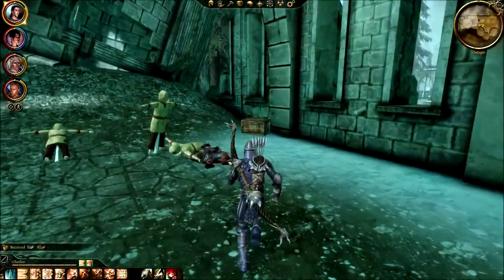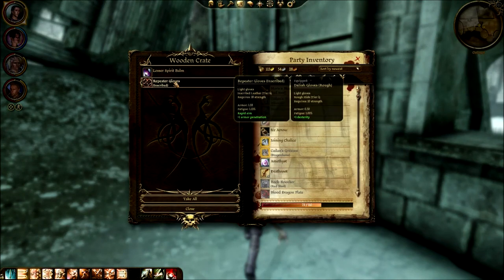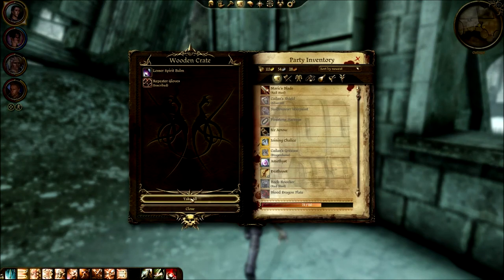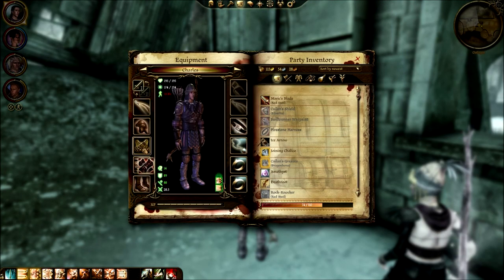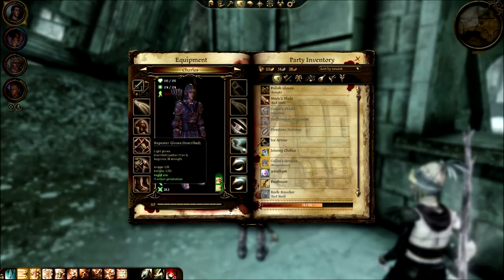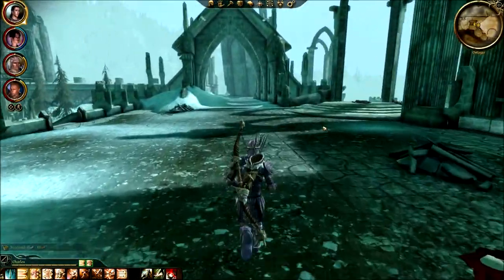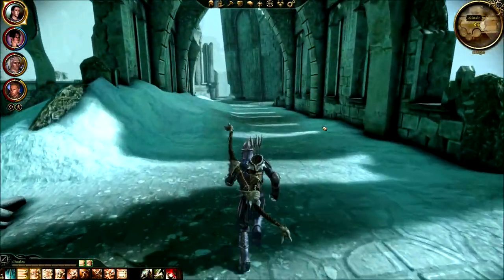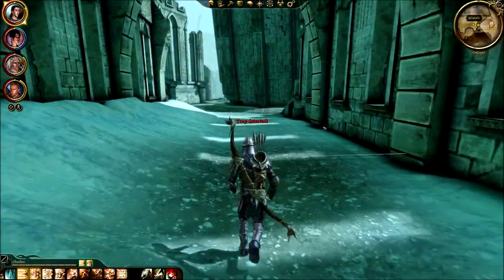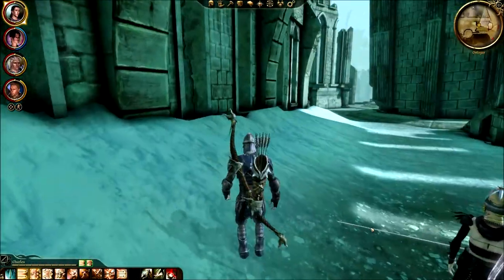Hooray, somebody's on a ballista over there, but his aim sucks apparently since he couldn't hit us with a giant arrow. Repeater gloves — nice! And I think because they're red that means they are premium or something. I don't know. I'm still going into this game completely blind.